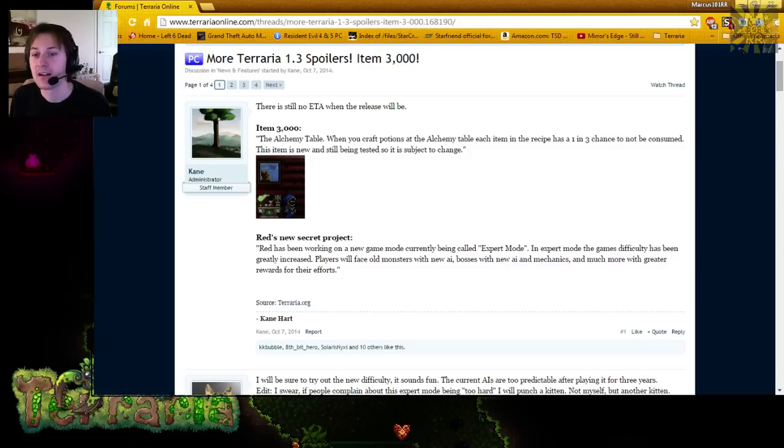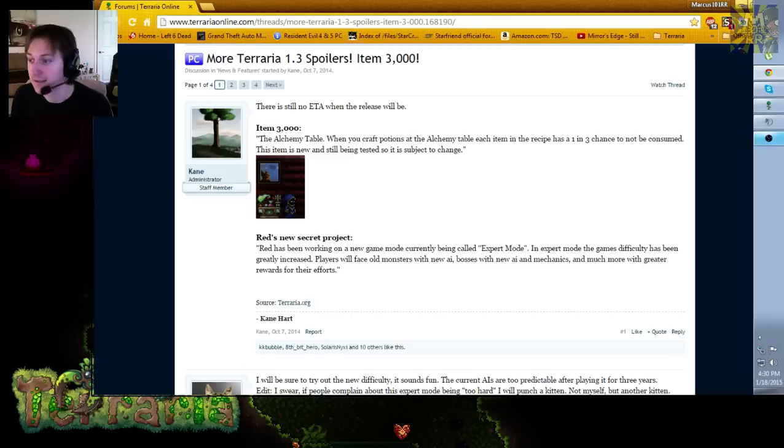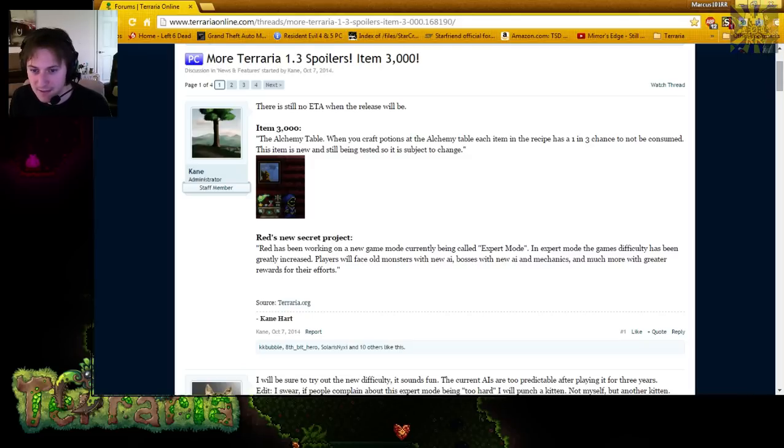3,000 items are now in 1.3 and possibly counting more. One of the new items is the alchemy table. The alchemy table gives you a chance to not consume the ingredients for the potions you make — that's a nice feature, and it has a completely different look. Usually we made the alchemy station by putting a workbench with a bottle on top, but this is obviously a 3x3 rather than just a 2x2.